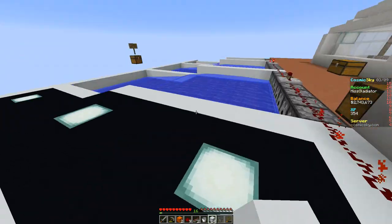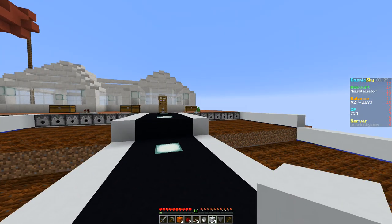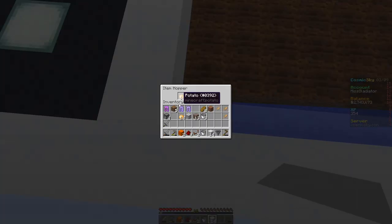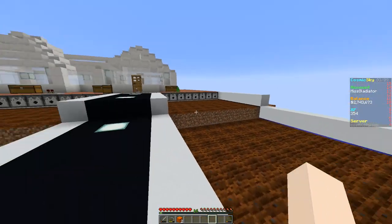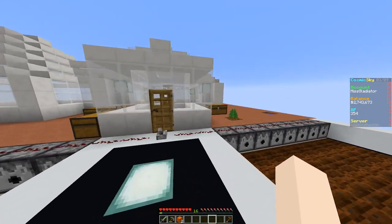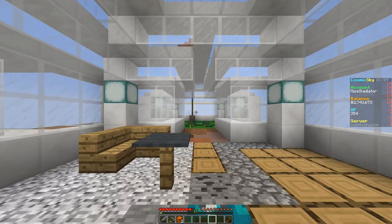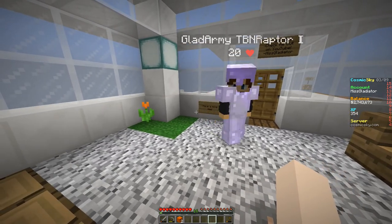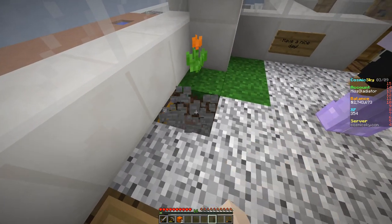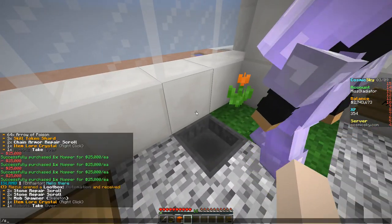Turn the water off, close the door — we put the lever right in front of the door, that is so silly! But now all we have to do is go into the hoppers, grab a ton of potatoes, replant them, and that's our semi-auto farm — super happy about it. Now I'm going to cheekily warp to Miss Gladiator's island and set up a donation area. We get rid of a block, place a hopper, and now we have a donation spot.